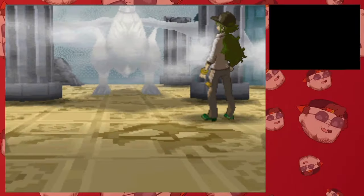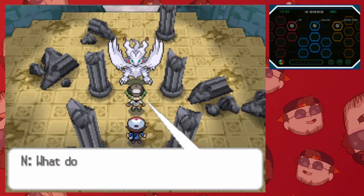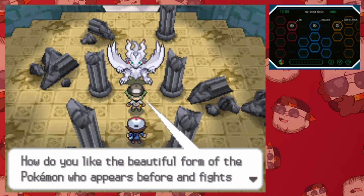After we fight Team Plasma in Dragonspiral Tower and encounter Alder befriending Reshiram, we need to go find the Dark Stone in order to stand up to him at the Pokemon League. There's nothing really interesting that happens here aside from what I just said, so let's fast forward a little bit.